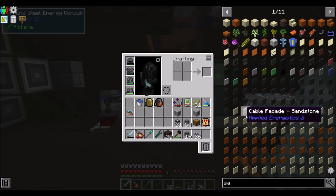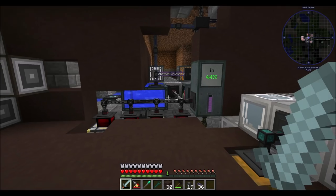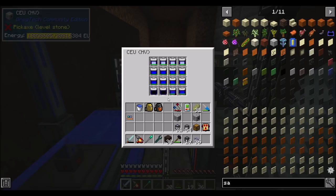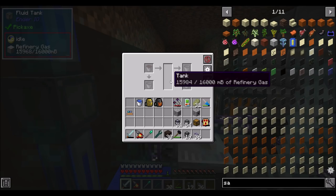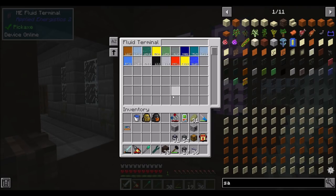Hello everyone, this is Daryl20 and welcome to episode 46 of Daryl20's OmniFactory Let's Play series. We're using a crazy amount of power — we're producing a lot, which is always nice, but we're also using a lot, which is slightly less nice. I've got decent amounts of refinery gas and biofuel going on in here.